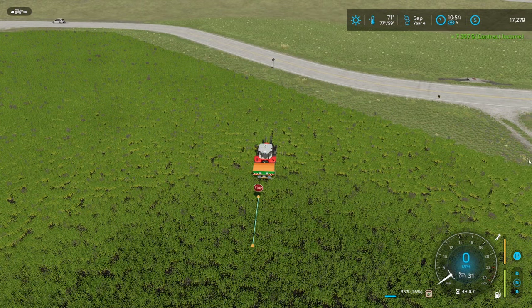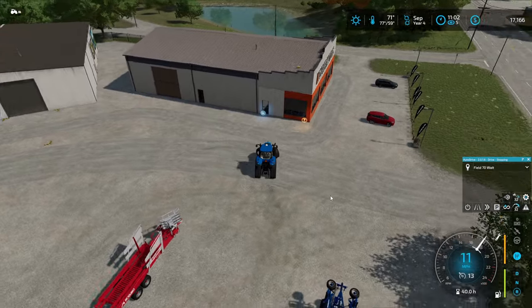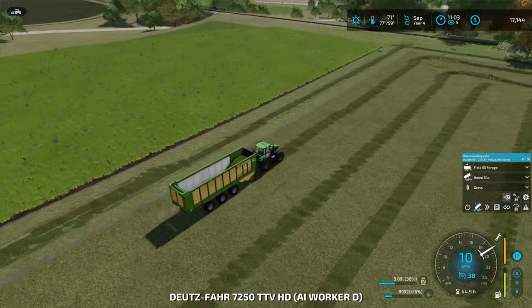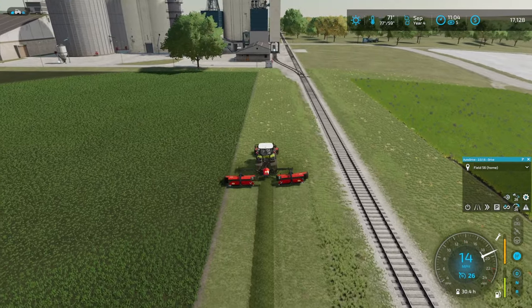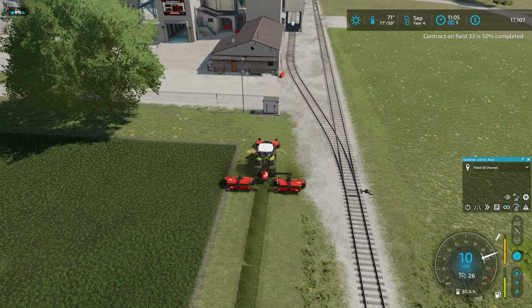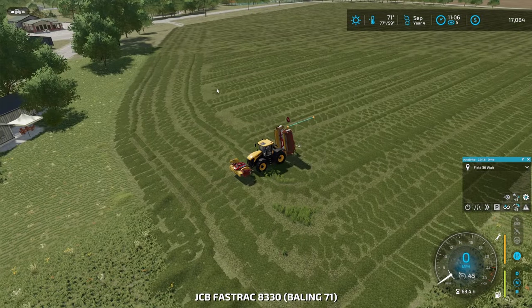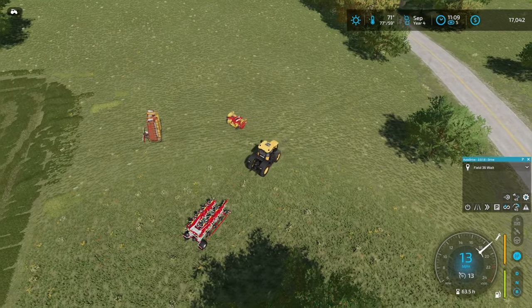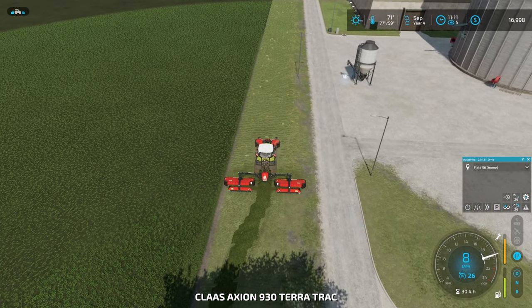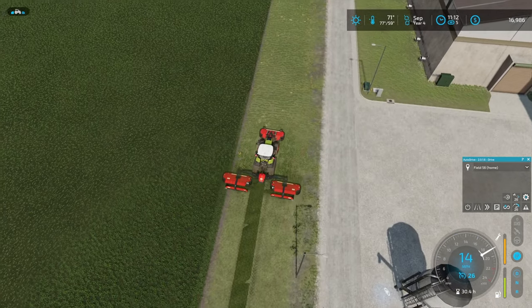Let's get this guy going on our home field. We'll get him going back with the bale loader — he's almost ready to work on his own contract. We'll send the Massey Ferguson home. Playing manager while mowing — what a good time. That bailing contract we picked up is gigantic and has a good chance of running into next month, which is fine. This guy is done, so we'll get him going on the tedding. All I really have to do is bring the equipment down and get them started.